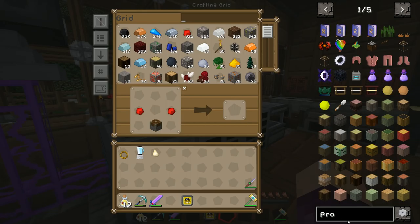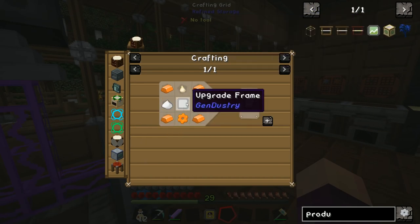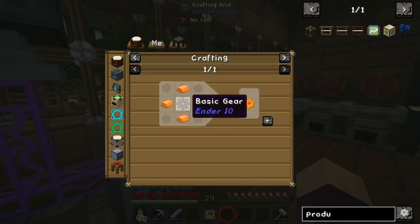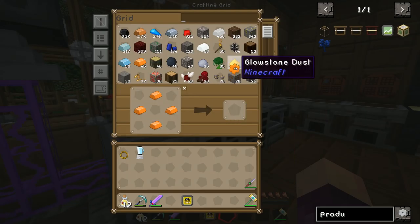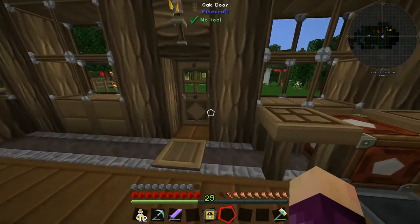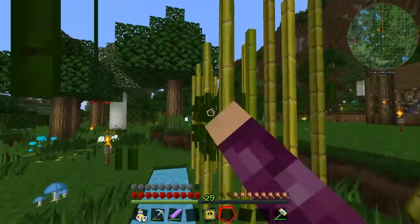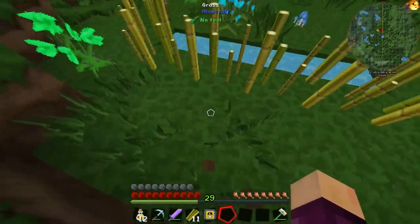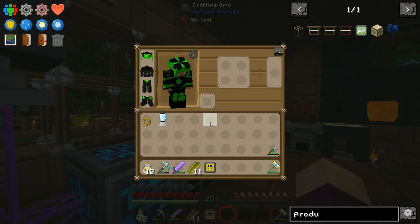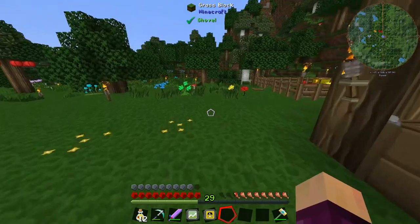I'll put the first batch of production upgrades with the Imperial Queen to get even more royal jelly quickly, then swap her out for another sinister queen once we have enough. Let's check if we have what it takes to make the automation upgrade — we need a copper gear, and we're a little low on sugar, which I tried to solve by setting up a sugarcane farm. We've got 12 sugarcane, so let's craft that up to get our first production upgrade.